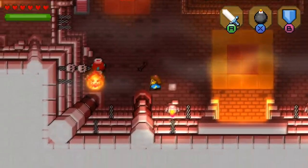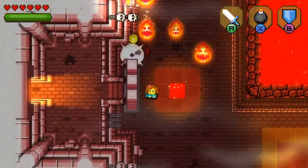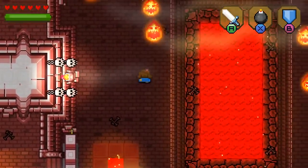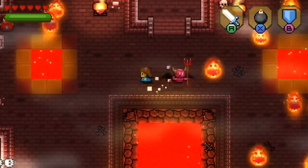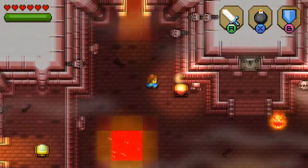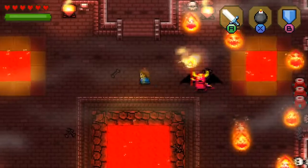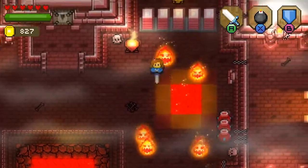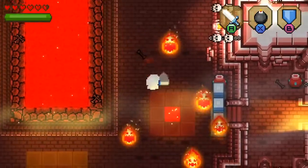The dungeons are very much reminiscent of A Link to the Past — the way they're designed more than anything else. Because they have this very vertical depth to them, although it is 2D. That was really impressive with A Link to the Past — they were able to make that effect and almost simulate floors when there actually weren't any.